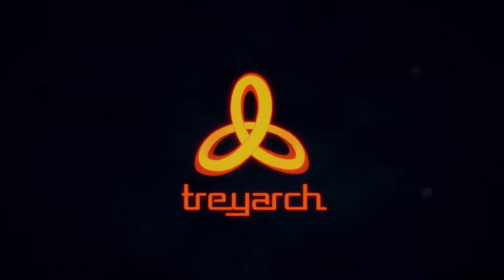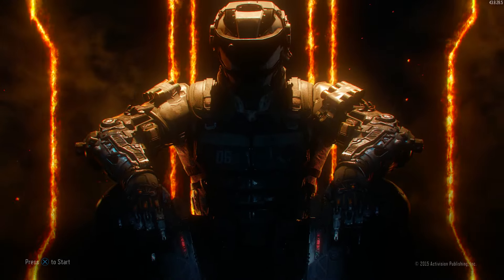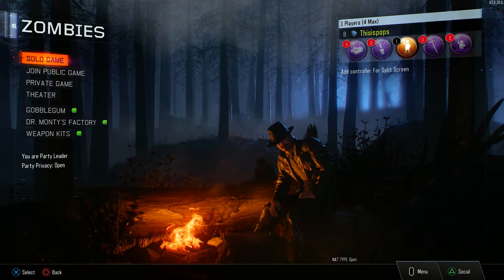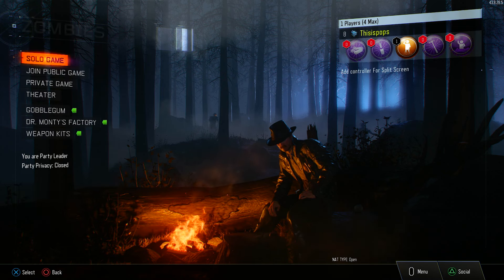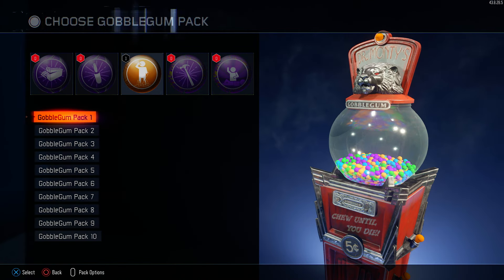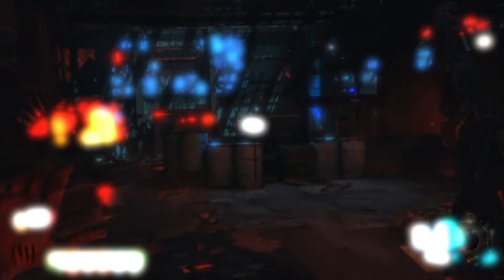I'm gonna let this video play — I'll fast forward it so I'm not gonna do any edits — to let you guys know this is not fake. Once Black Ops 3 boots up, you launch zombies, and right there the perkaholic is still intact. This glitch 100% works.